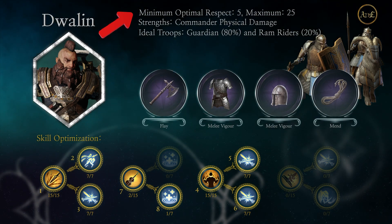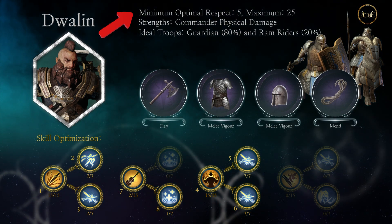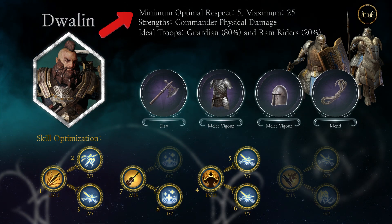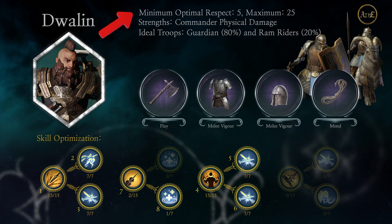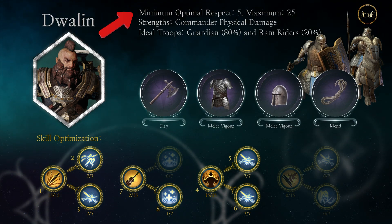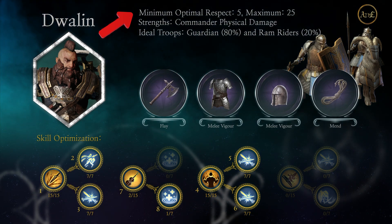Starting out for Dwalin, we have a minimum optimal respect of five and a maximum respect of 25. Five is a really good starting point — technically you only need three for Dwalin, but I put five because his R5 tree is very important. Dwalin is a commander who can go to respect 25, the max respect level, and not have points wasted.